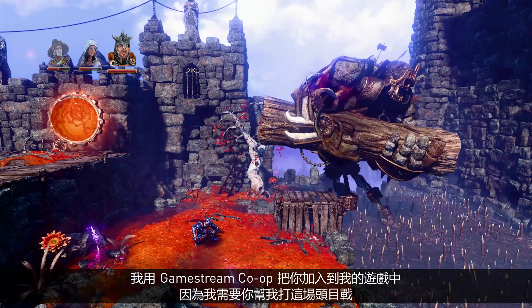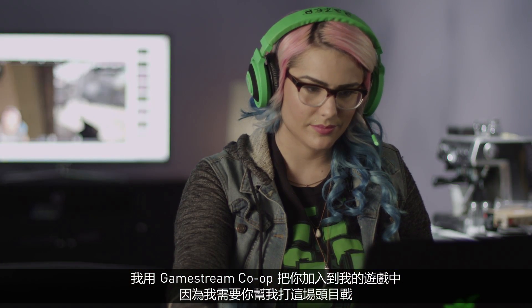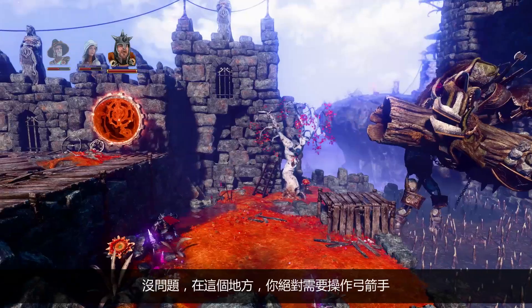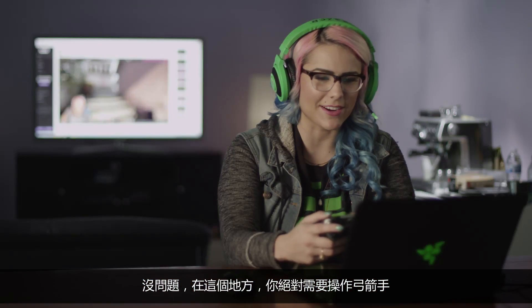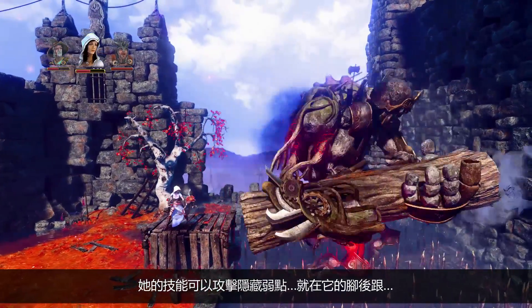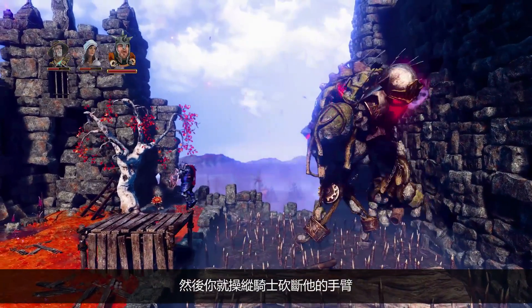Hey Nat! I brought you into my session using GameStream Co-op because I need your help with this boss fight and I know you're a Trine 3 pro, so I am desperate. Sure. On this part you definitely need to use the archer — she has the skills to get that secret little weak spot right there. Then you get this knight guy and you chop his arm off.